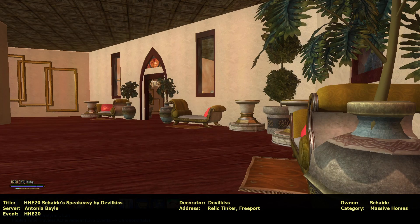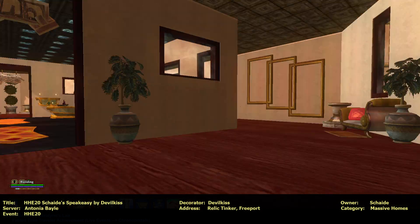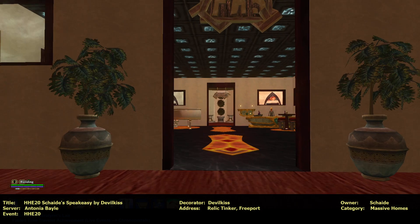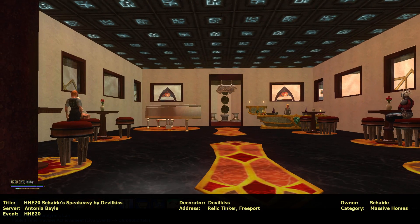And I love the storm clouds and everything. Very cool. Very dark. It fits the music and the Guilt Hall door. Not gonna click it. Very nice. Let's go here — Silver Line Lounge. Enjoy the music and drink. Let's go inside.